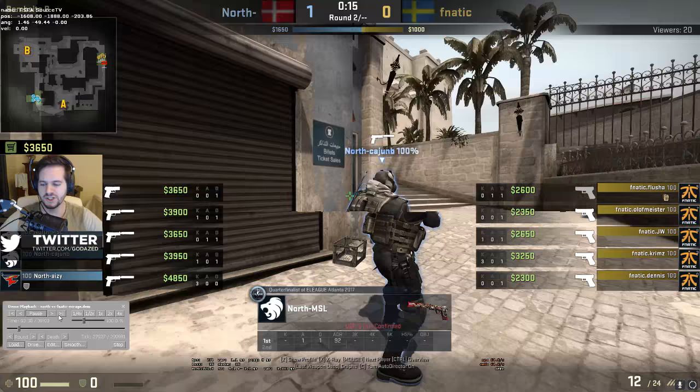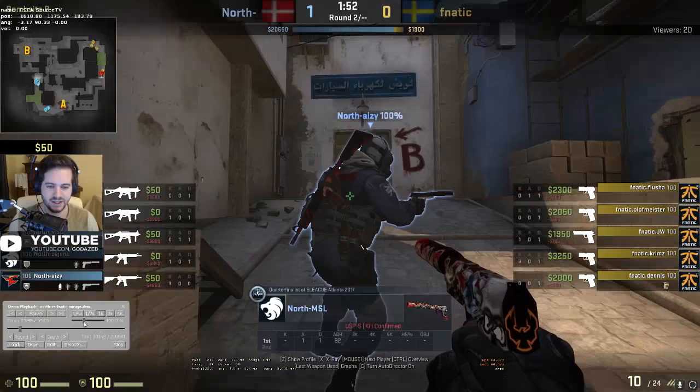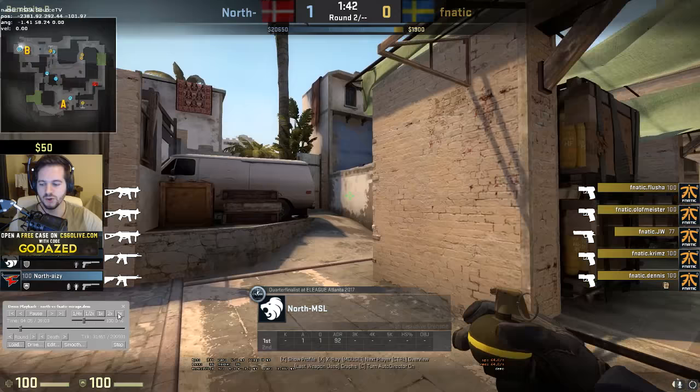The first thing I'm going to show you is really simply the pre-smoke that MSL throws. He varies it up - sometimes he pre-molotovs, sometimes he pre-smokes, sometimes he pre-nades, and sometimes he doesn't use any nades and just simply jump spots. For this pre-smoke, he goes to the left, lines it up very quickly - I took a screenshot of it so if you want to know how to do this, it'll be in the description below.